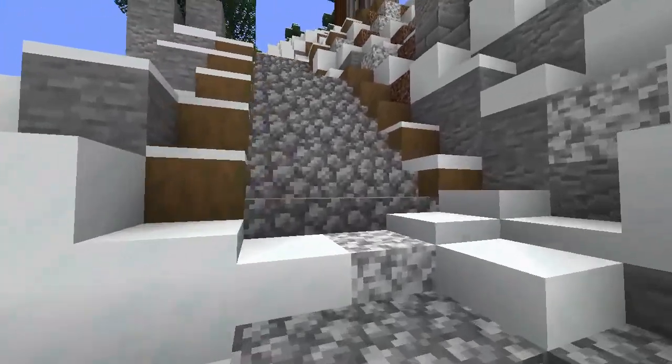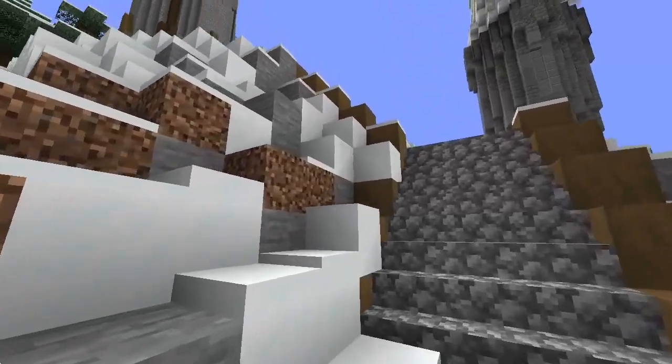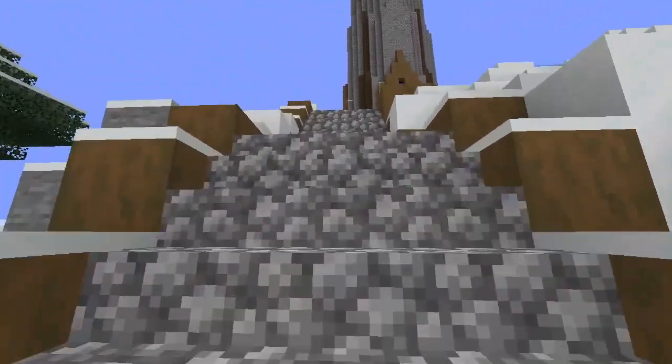There is a stairway here which will be a path leading up to the main tower on top of the frozen hill. I'm not going to worry about that for the moment though.